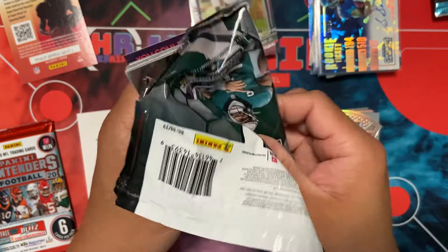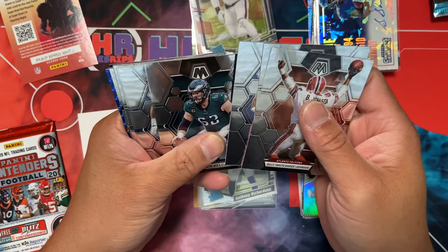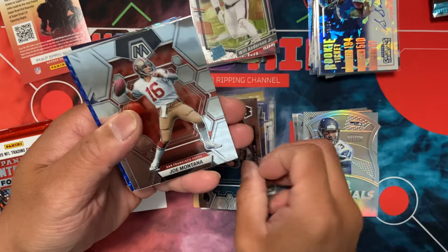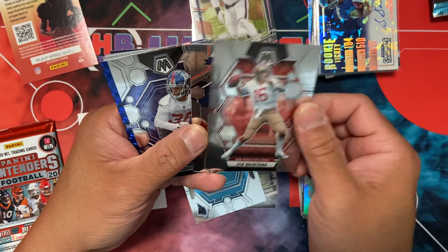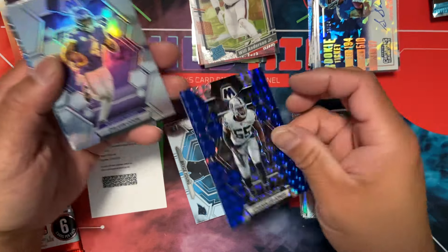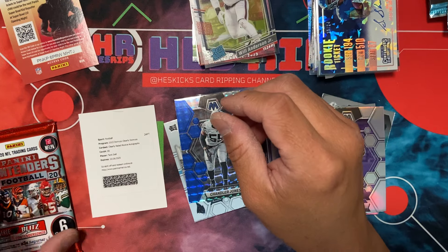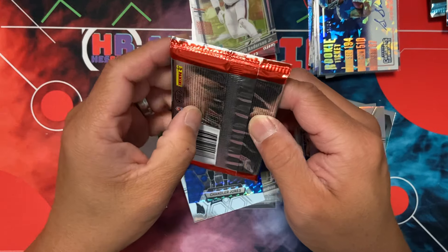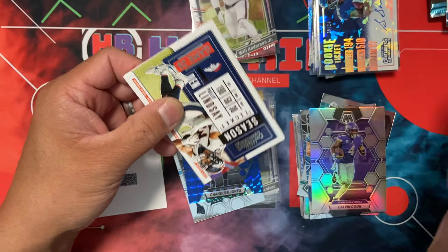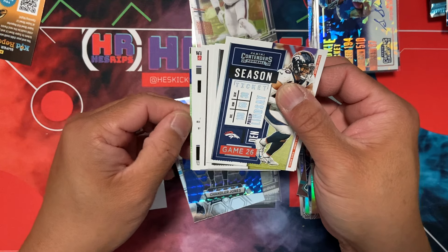I'm going to save that one for last because the odds are hard but if you get something good it's a big deal. This is Mosaic 2023 — decent year. There's Bryce Young's debut — we need the other guy though. Chanel Jones to 299, Cook, Herbert, Allen, and Waddle — so kind of a boo pack. But this is the one I'm hoping for — like a little Herbert or Burrow — I'll take anything. Looks like we got reporters and — oh, we do have something backwards.